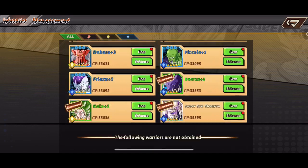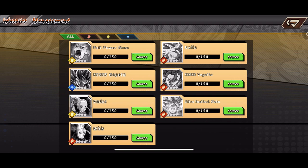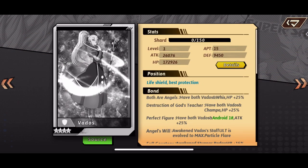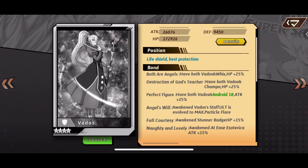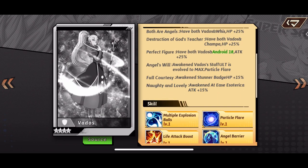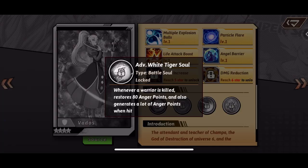What is up everyone, welcome back to another video of Dragon's Universe Lost Dragon Ball. You guys already probably saw this update - they did drop Vados. I'm gonna go and check out some of the abilities right now. Vados is a defensive type character with some interesting links there - you saw with Android 18 - and a lot of HP links. She basically has the White Tiger Soul.